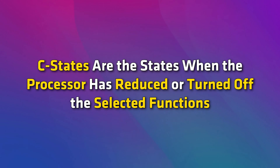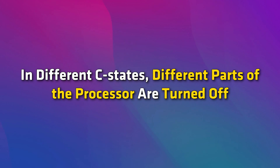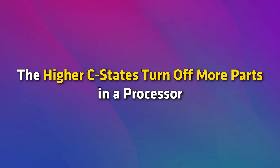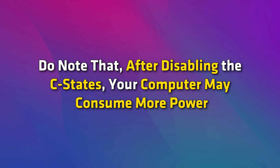C-States are the states when the processor has reduced or turned off the selected functions. Different CPUs support different numbers of C-States. In different C-States, different parts of the processor are turned off. C-States help reduce power consumption. The higher C-States turn off more parts in a processor. By disabling the C-States, you can increase your gaming performance.